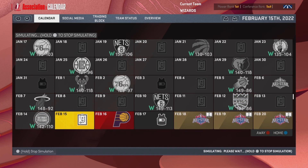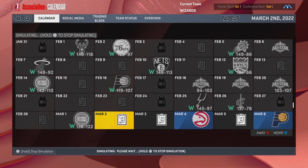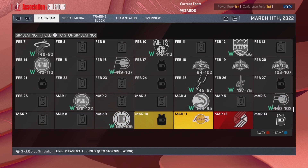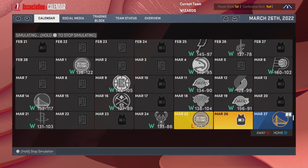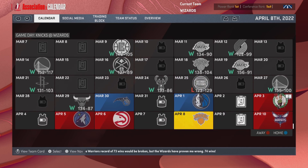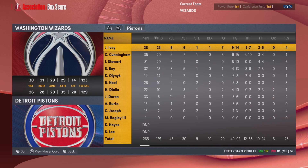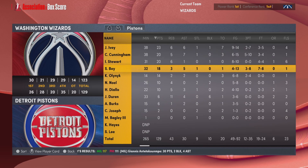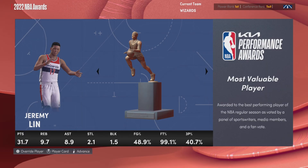We were 10 games away from going undefeated and we lose to the Detroit Pistons. What's crazy is the Pistons aren't even that good — they've got Jaden Ivey, Cade Cunningham, Beef Stew, Sadiq Bey, Kelly Olynyk — and we lost to them in overtime, which makes it hurt even more. We couldn't close it out. We did finish the season winning all the remaining games and ended 81-1.